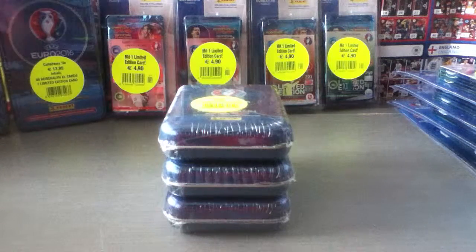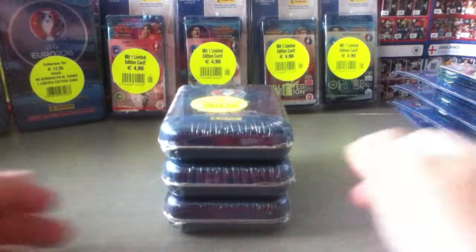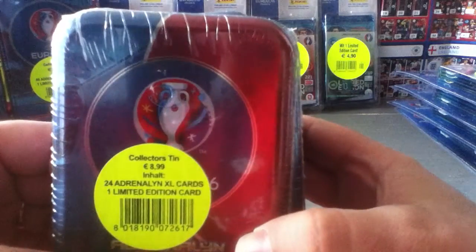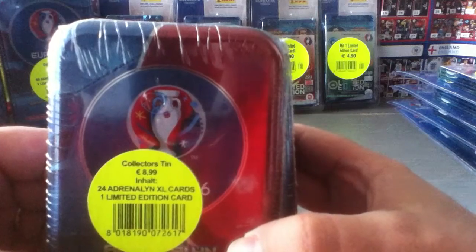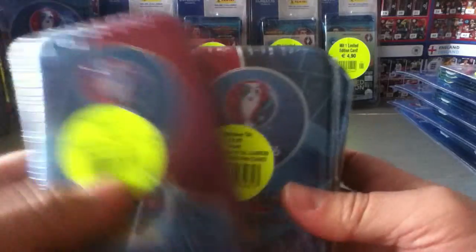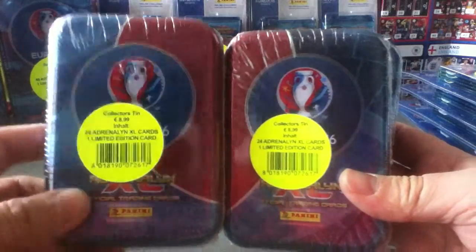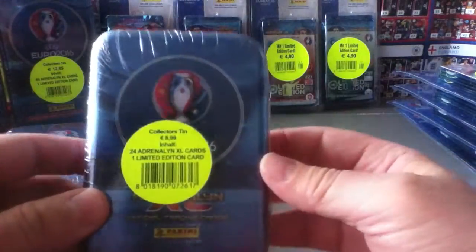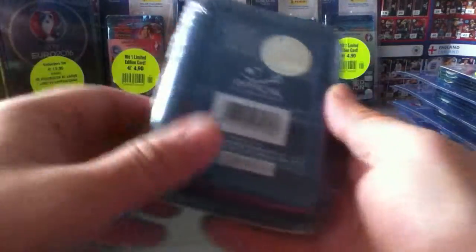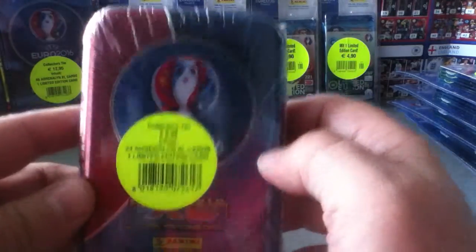Hiya, Redscaster7799. Welcome to my channel again. In this video I'm gonna open a tin of the German release. It's a collector tin with 24 cards plus a limited edition. They come in three different designs — the red and the blue different size, and then the third one is just all in blue. We'll open them one by one; let's start with the first one today, then we'll do the rest after.